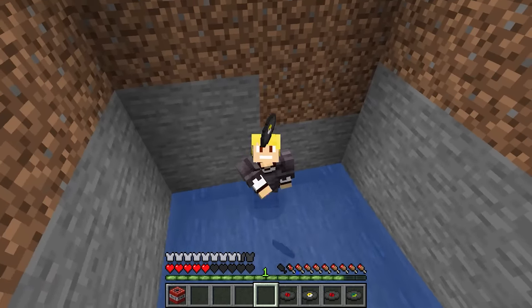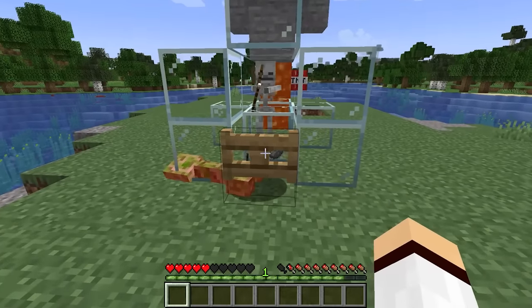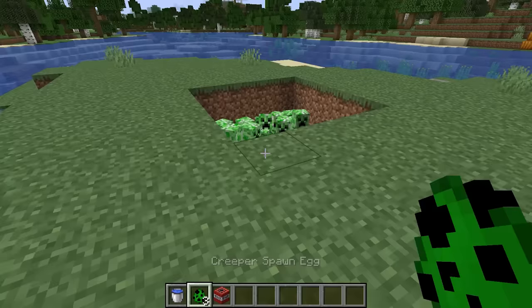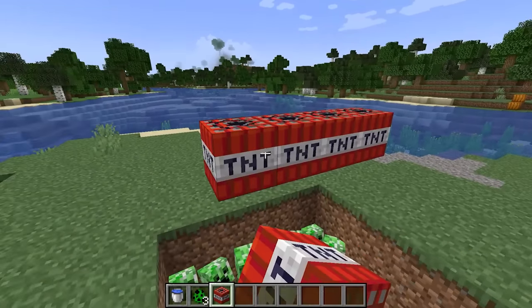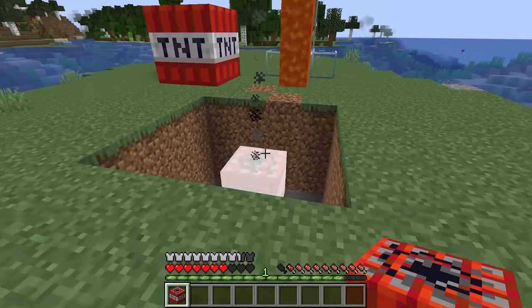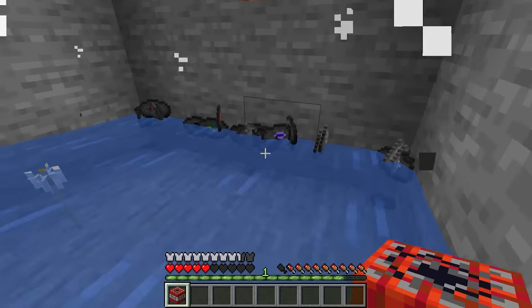In Minecraft, there is a really good trick to get infinite music discs in your world. Creepers drop a music disc if they're killed by a skeleton. If you trap a bunch of creepers in a pit full of water and place TNT above the pit, you can bait a skeleton into shooting the TNT. Once the TNT activates and explodes, all the creepers will die and each drop a music disc.